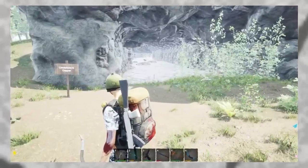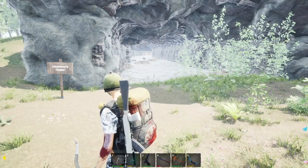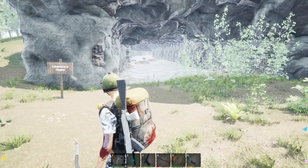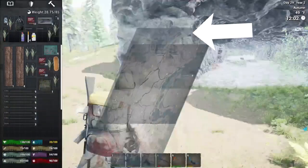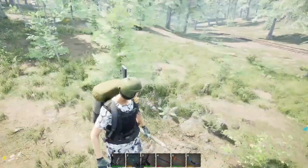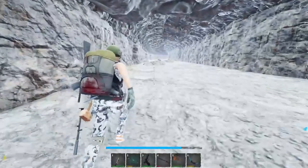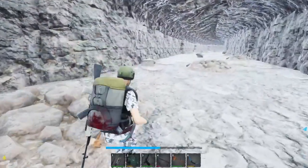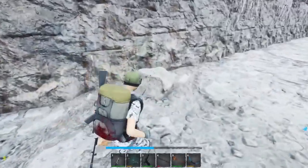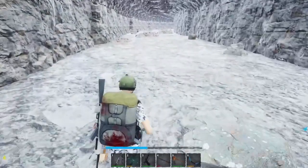Last but not least, the limestone and copper mine. I covered this in my limestone tutorial but I'm including it here since it's part of all metals. It's located directly north of what I call Trader 5, off the railroad tracks — railroad tracks are your friend for finding mines. This mine has an entrance and an exit. Inside you'll find limestone and copper.